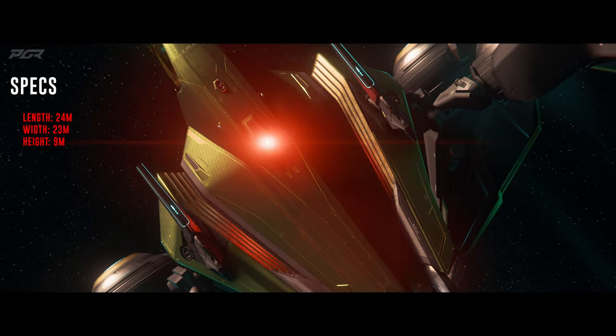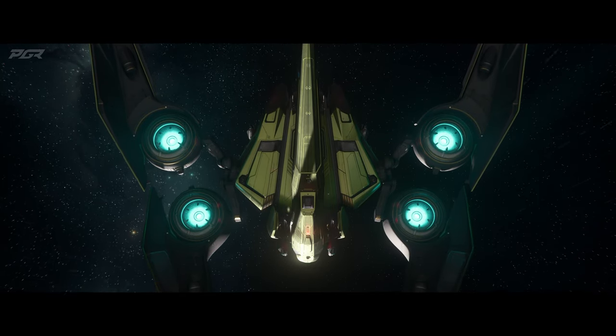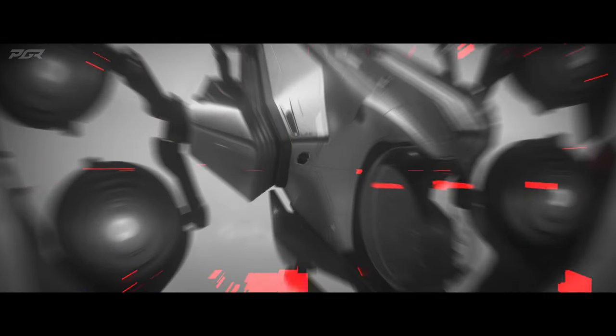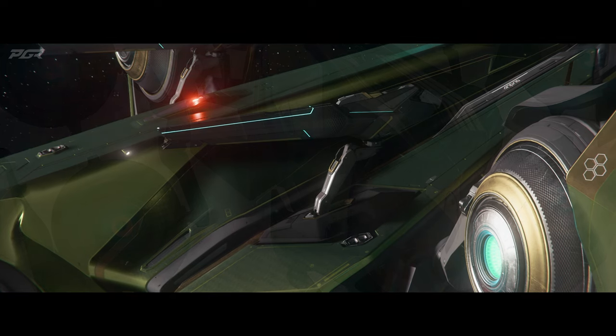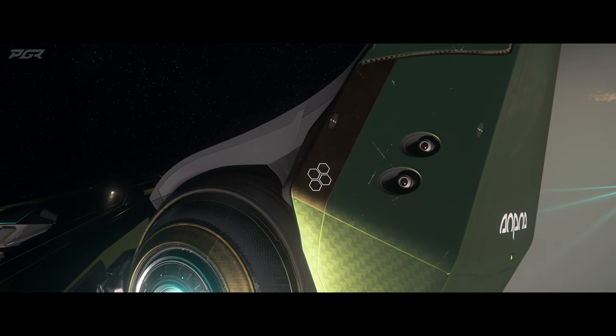The design of the Sentakye is very unique. Its 4 winglets that hold its main thrusters give it the stance of an aggressive bug you wouldn't want to mess with. I love the way the winglets and weapons are held up by what looks like insect arms. Its repeaters give off a bioluminescent glow in the dark, and its missiles are flushed into its 4 winglets.